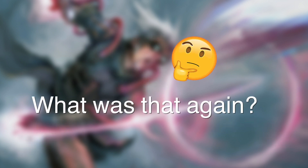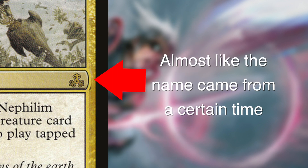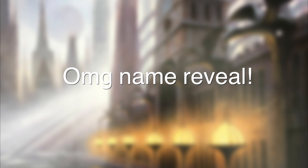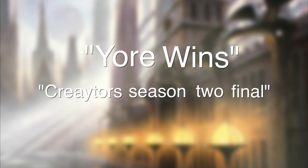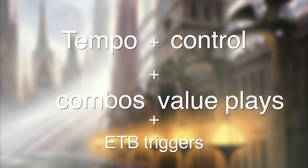And what is that you might ask? Well, Yore is the name of a four color combination based on the Guildpact card Yore-Tiller Nephilim. Surprised that Guildpact is the set that came after Ravnica? Me neither. Yore is the colors white, blue, black and red. And our deck is called, not surprisingly, Yore Wins — or by its full name, Crater Season 2 Final. Our deck is a tempo control deck that incorporates many different combos and value plays based on cards with enters the battlefield abilities.